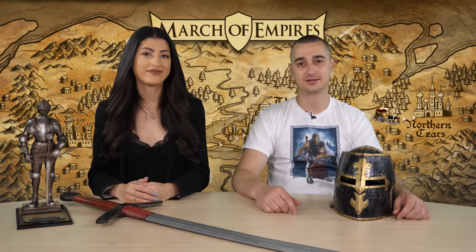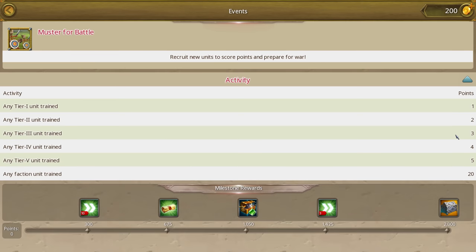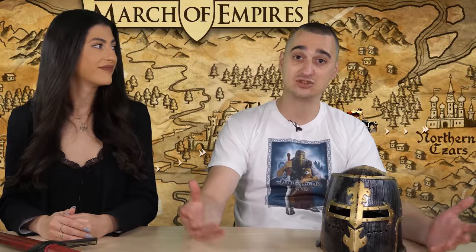Our next tip coming in at number eight is participate in time-limited events. You can see all ongoing and upcoming events in the events menu. Always try to plan your participation because a properly timed play session during an event can mean the difference between huge rewards and no rewards. Zilch. Nada.